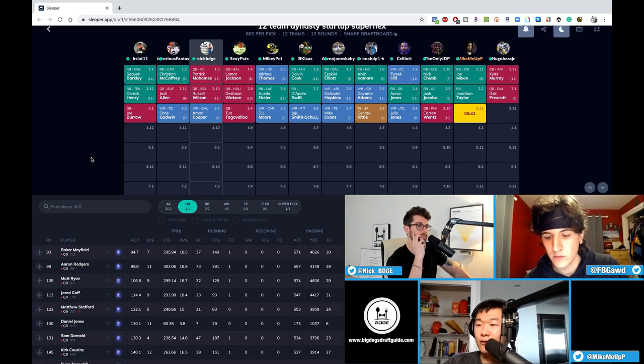Late third round for Kittle is about right. People overvalue tight ends in tight end premium and undervalue them in non-tight end premium. If you have a plug-and-play George Kittle even in non-TE premium, it's a luxury that can't be understated — you don't have to cycle through three or four shitty tight ends, you have roster space. The ease of mind is worth it alone.